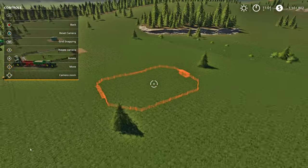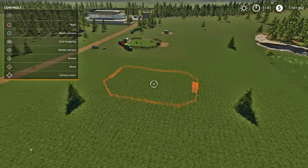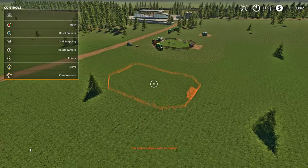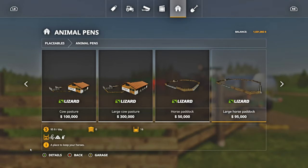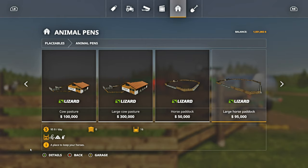This is your large horse paddock. The only difference really is the quantity and the price. The small one is $50k, holds eight horses, and is $50 a day for maintenance. The large one holds 16 horses, is $95 a day in maintenance, and costs $95k.